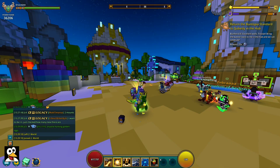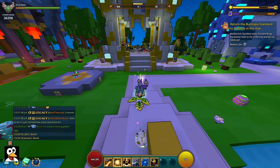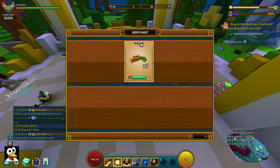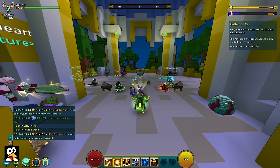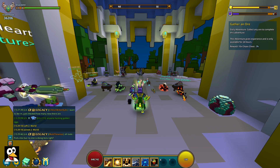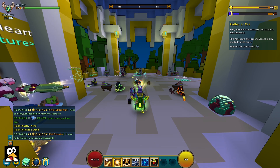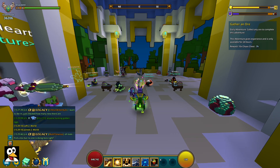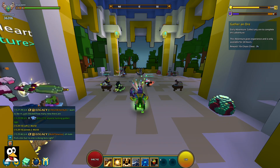For step number six we have to go back to the hub and return the standard to Qubesly. I think it's one of the better events we've had actually, even though it's very small - the additions were great. Go up to Qubesly, interact with him, and you can also now buy more of these Bunfest items with extra magic find and stuff. That completes step number six and that's the whole event. I think this is a great little fun event - kudos to the devs. I hope you found the guide helpful, thank you so much for watching!